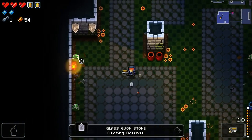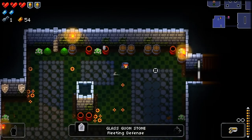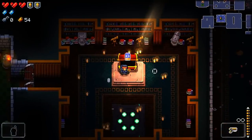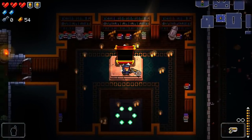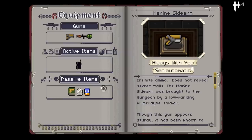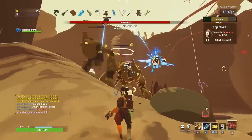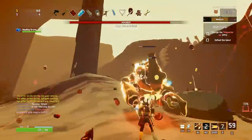Roguelike progression is fascinating because it takes systems typically found in multi-hour games and puts them into games that can be beaten in a far shorter amount of time, at least on a successful attempt. Progression systems are how you go from this, to this, within the space of one run.